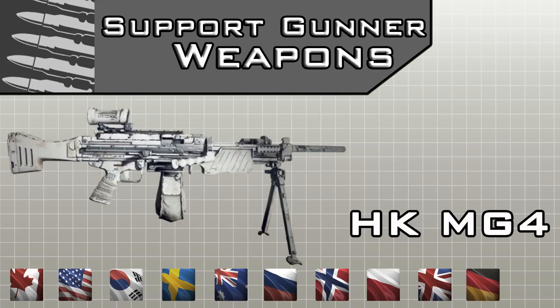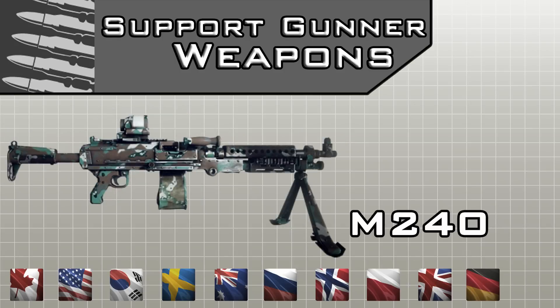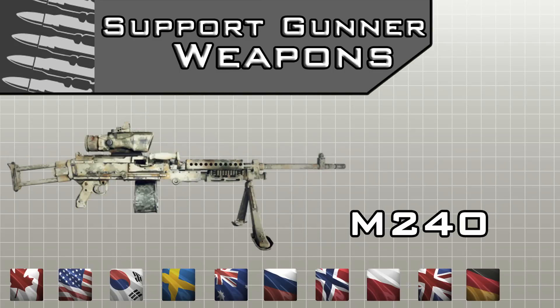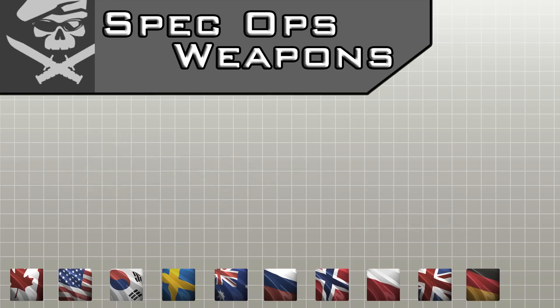The next one is the HK MG4, which can be unlocked by German KSK and Australian SASR forces. The M240 is also a very popular heavy machine gun in the Heavy Gunner class, used by the US Navy SEAL forces, the US Army SFOD Demolition Squad, the British SAS, and Norwegian FSK. Also, the weapon we can't forget about is the PKP, which can be obtained by Russia's Spetsnaz group.